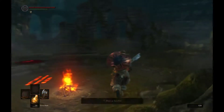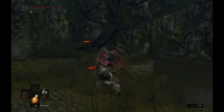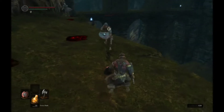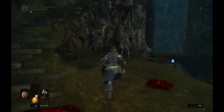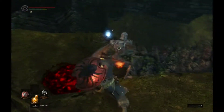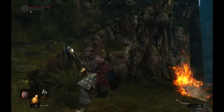Welcome back to Dark Souls Remastered. When we left off, we had just looted up the area and talked to these guys. So now we're going to head into the next zone. Got a couple goals for today: one, I would like to pick up the Claymore, and two, I would like to take down the Bridge Boss. We'll just call him the Bridge Boss. Not sure exactly what his name is, but I'd like to take him out before the day's over.